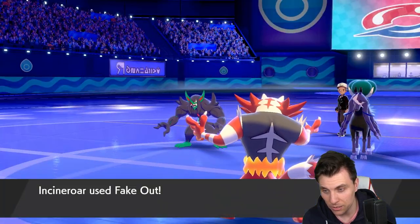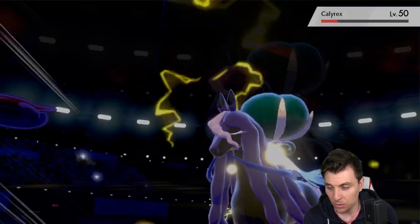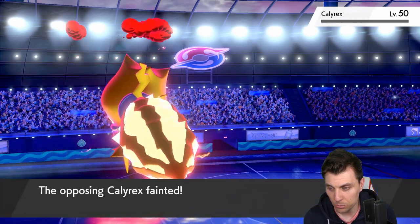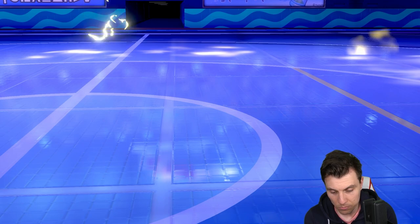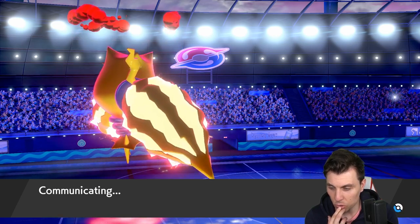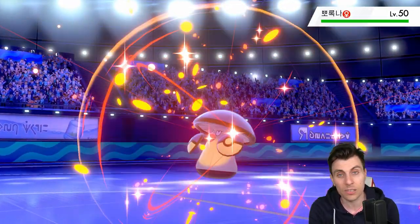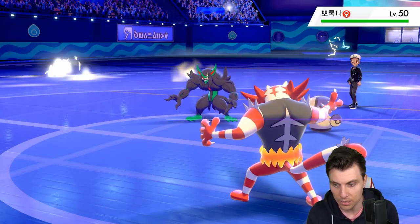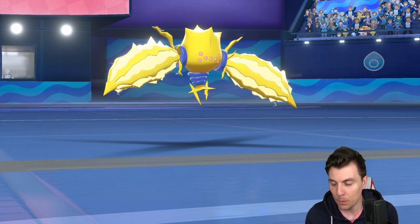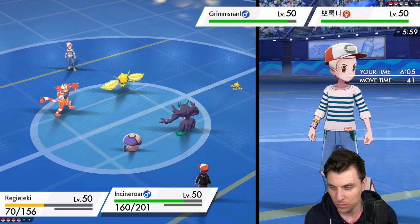I think my opponent is coming to the conclusion it's going to be very quick. Aleki is doing so much work — this is what I mean about Regieleki sometimes, there's just so much power. When you haven't got speed control manipulating your board position to get there, you might end up losing too many Pokémon in the process and it gets very difficult. Aleki has done all the work. Amoonguss is coming on — that's fine.